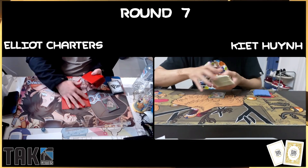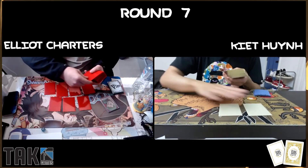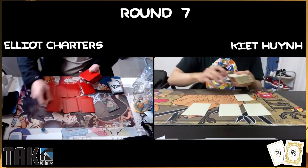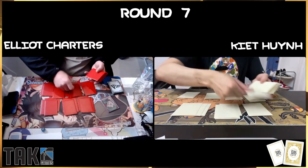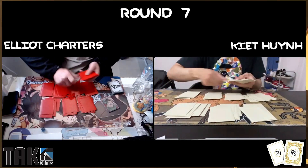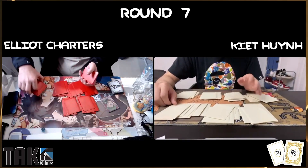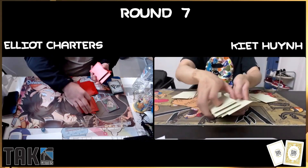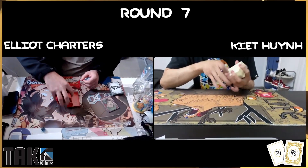Welcome back to Round 7, another undefeated match on table one. We're bringing back Kiet, who we loved for his impeccable play with his low-cost Katakuri deck, and we're bringing on a newcomer, Elliot Charters, here with Zorro. It's going to be interesting to see how this plays out — a lot more aggression coming in from Zorro, which should put a lot more pressure onto Katakuri players.